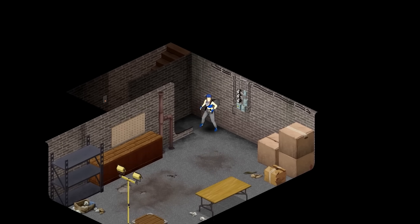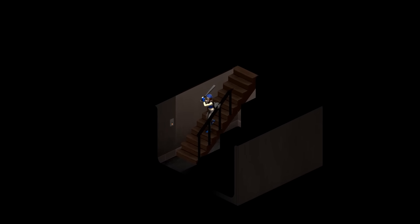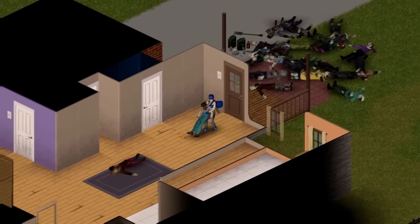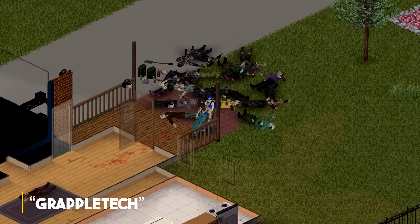We're then shown a snippet of footage showcasing how a single location can have different basements on different playthroughs. The developers note the basements aren't particularly exciting, but it gives an idea of what to expect and shows the tech's ability to match random basement orientation to the size of the building. Next up is another look at grapple tech — animation tech in development allowing two characters to interact in a single animation, whether player-to-player or zombie-to-player.